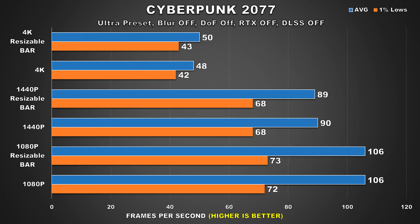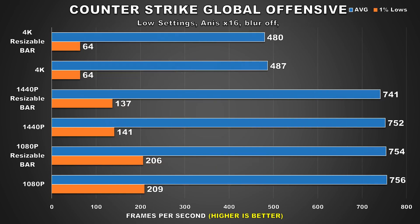Cyberpunk 2077 is the next game, and this is a title where I thought I would have seen some performance improvements considering how detailed the entire world is — but unfortunately resizable BAR does nothing for us here. There's basically no difference from having BAR enabled versus no BAR. The last game we'll look at is CSGO. The results show that performance differences aren't really anything too drastic. However, in CSGO what is consistent is that there is performance regression when using resizable BAR. Our biggest loss is at 1440p where we go from 752 FPS to 741, though at that point nobody would be crying about a loss like that — so it's really a non-issue, but worth pointing out.